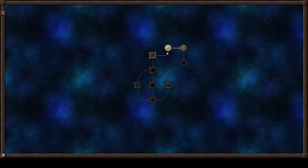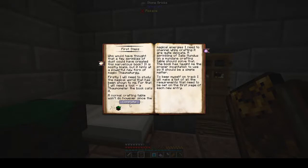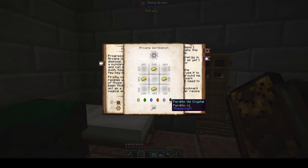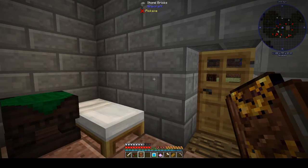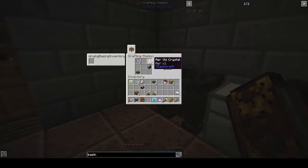That's the arcane crafting table. Let's get back to here. Right — glass, gold, and one of each crystal. That might be difficult. So we know how to make that. Okay, so what am I missing? I'm needing literally four more crystals.